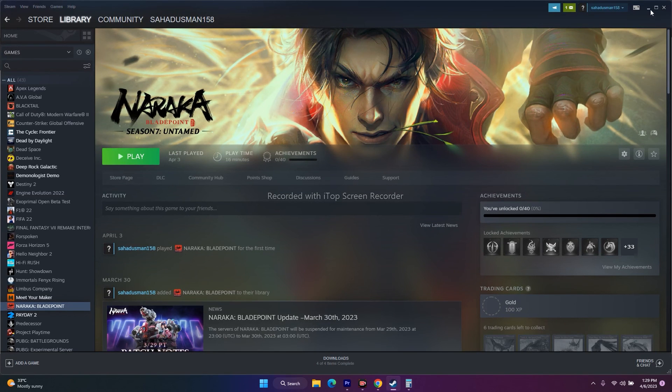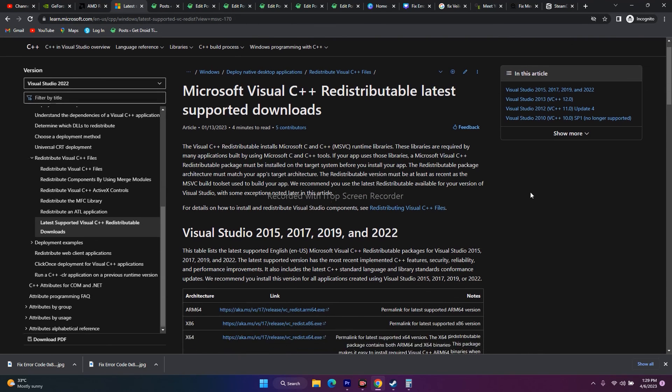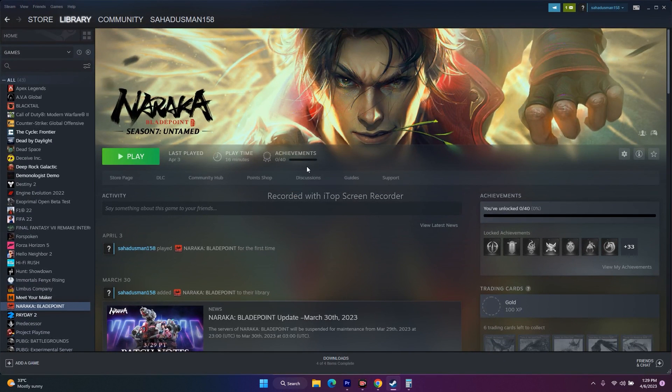Next, install Microsoft Visual C++ redistributable. A link will be provided in the description. Download and install it, restart your PC, then try to play the game. Most probably after trying this the issue should be fixed.